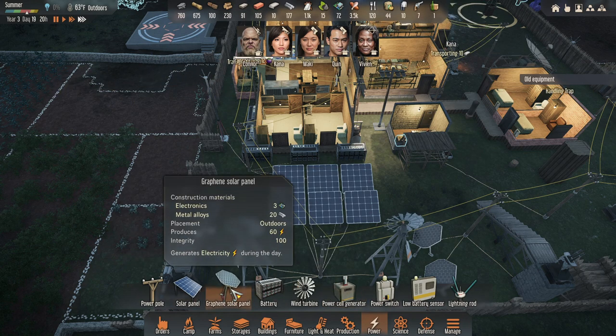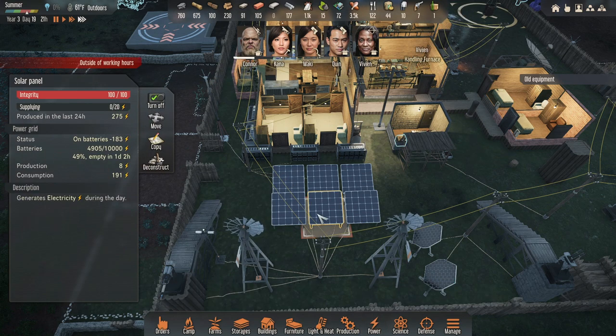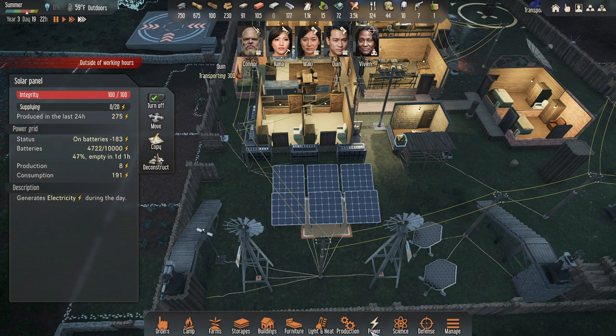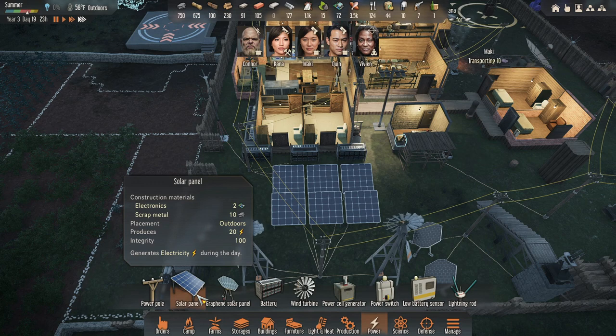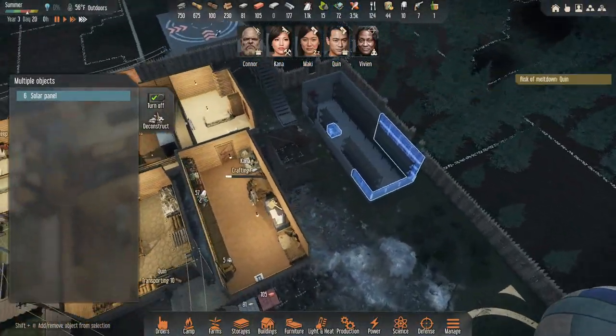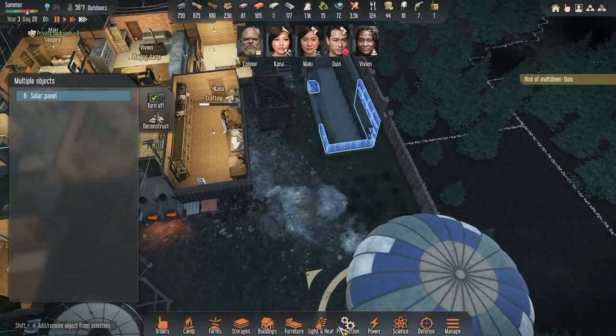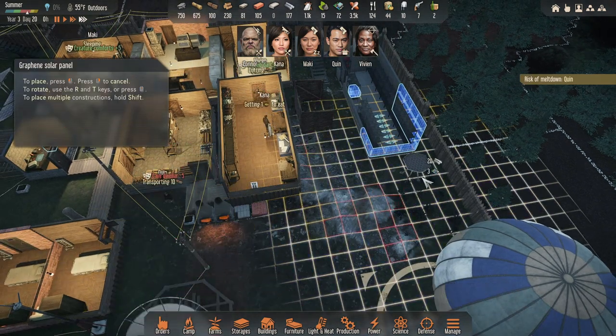I think I'm going to dispose of these and build the new ones. This gives 20, this gives 60. If we can supercharge during the day, we can go crazy at night burning through stuff. With this thing broken and no battery, I kind of need to. What does it cost to build? Three electronics, 20 metal — this is not going to be a problem. I just don't have the space.